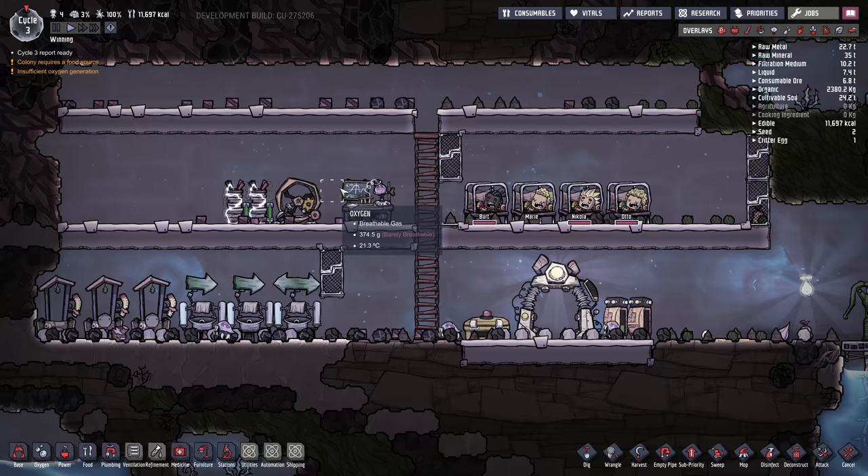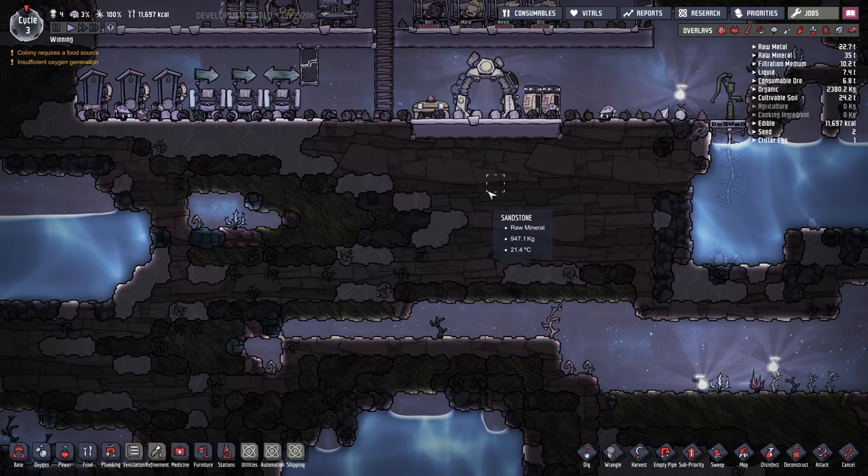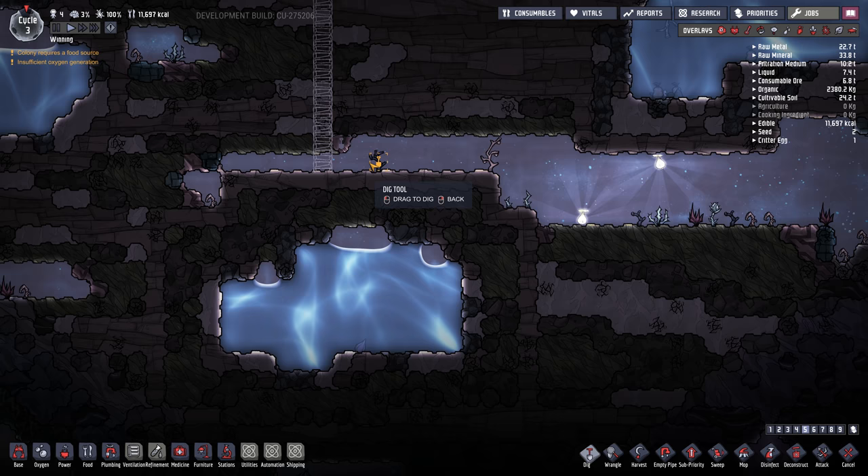Now that research is going, we're going to get jobs next, but we want to do some exploratory digging because our food is starting to run out — we're down to around 12,000 food. I'm going to build a ladder down this way and head down because there's a bunch of free food on the starting map, so we'll dig our way in and grab it all.